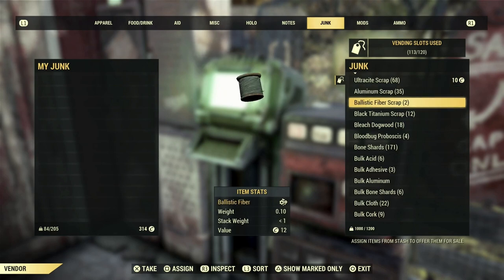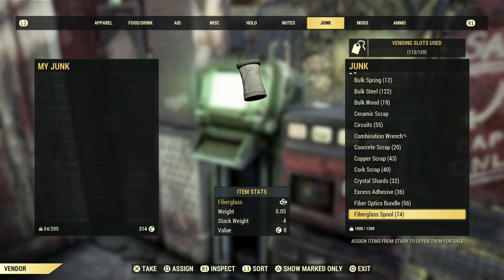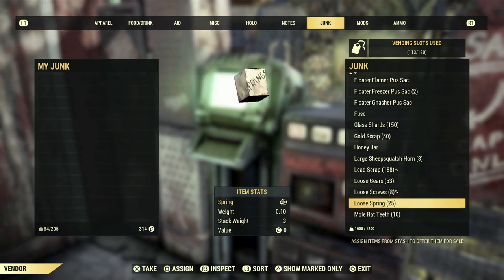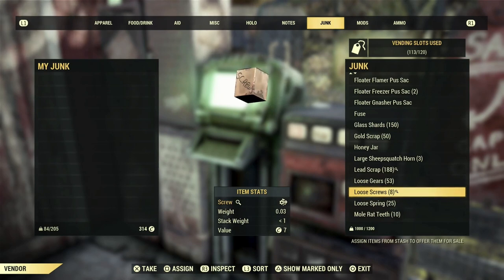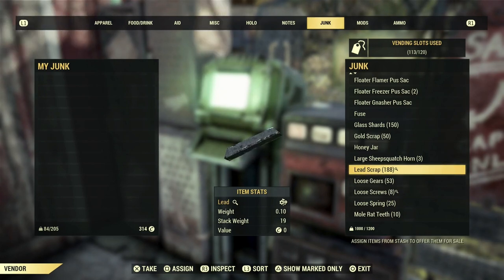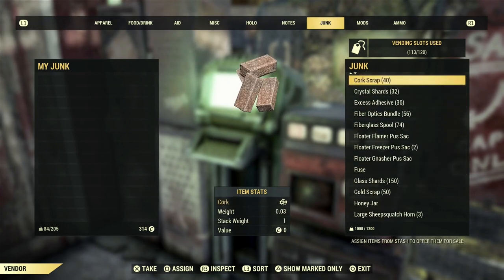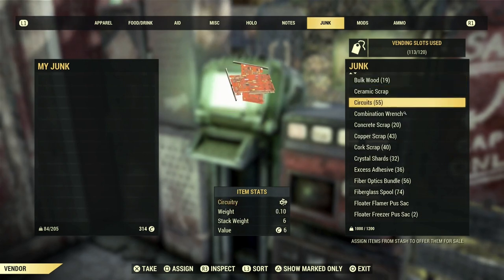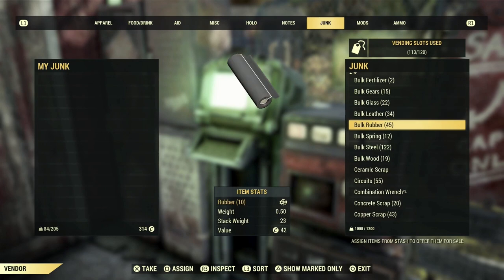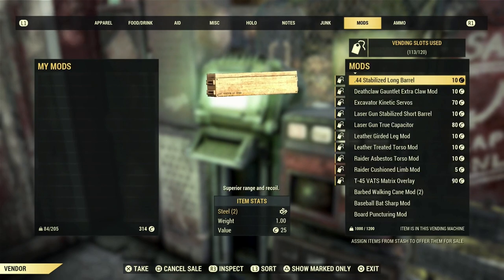Scrap is another great earner. There's loads of scrap throughout the world, but some types are extremely hard to get. For example, loose screws are very hard to farm, but if you do farm them you can make a lot of caps. Lead has become much more desirable recently. Fiber optics, circuits, gears — there are so many things you can farm and list in bulk to make yourself a decent amount of caps.